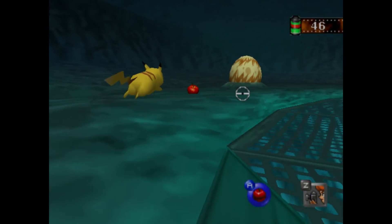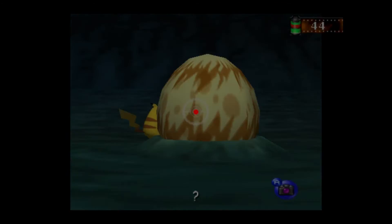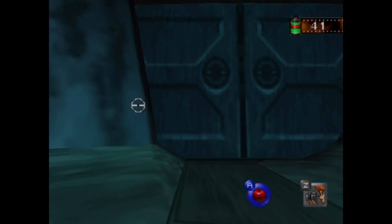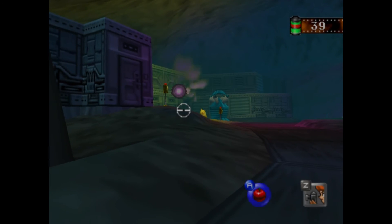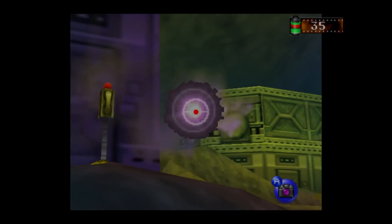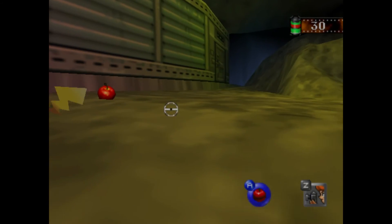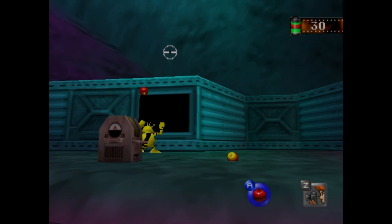Does Pikachu do anything if we bring him over here? Because we were thinking about that — we could figure out what to do with this thing. Is he going to shock him? Maybe we need a pester bomb or something. But there is a Magikarp here — there's a Magikarp in pretty much all of the waters, so we need to get a centered picture of him. He doesn't even react to the apples.